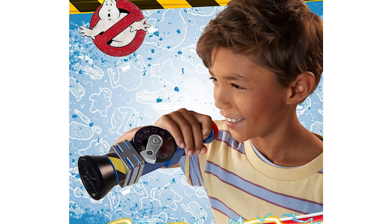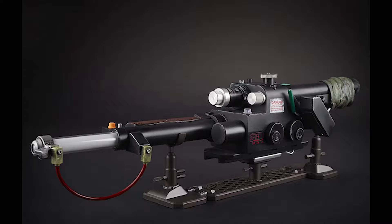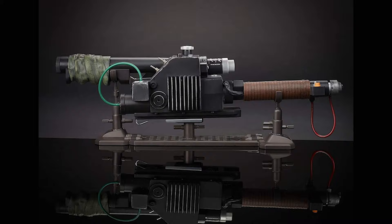The Ghostbusters Plasma Series Spengler's Neutrona Wand is a premium collectible with premium design and deco, based on the one seen in Afterlife. It features lights, sounds, and vibrations. Cycle through four ghostbusting modes: Classic Proton Stream, Slime Blower, Stasis Stream, and Meson Collider.